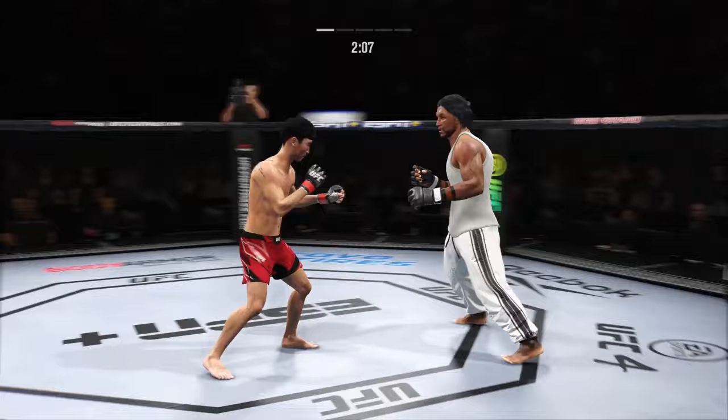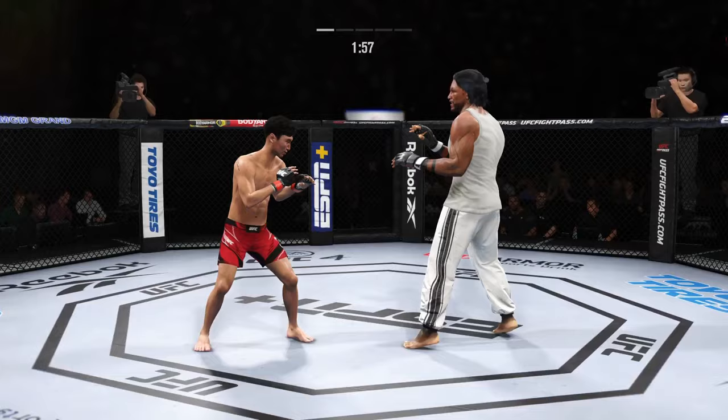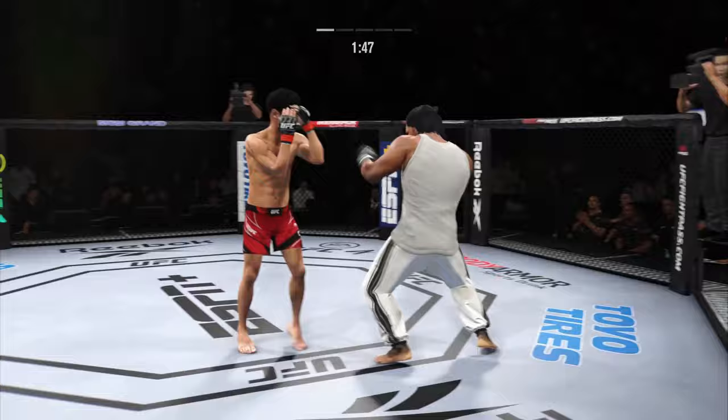He lands another leg kick there. I have a novel idea — maybe the opponent should try to check one of these. He's got to try to check them, but he can't, John, because there's no windup. There's no tail. And when he feels his opponent is getting a beat on his leg kicks, he'll just pop a jab on it. Get the hands up to block the face, blast the leg kick on the bottom. It's unbelievable to watch a guy so diverse with such a great understanding of landing these leg kicks.